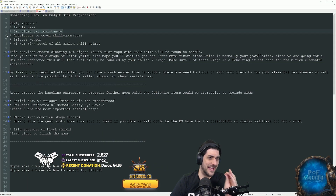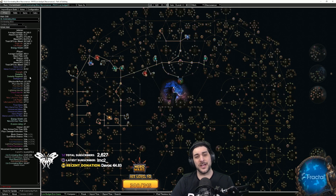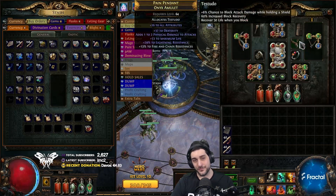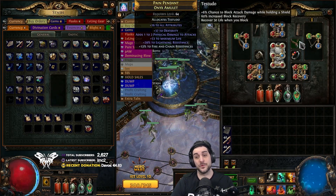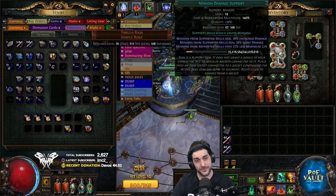Make sure you have enough attributes to cover your skill gems and gear — that's 121 dexterity required; strength is handled by itself thanks to how much we're picking up. The best way to solve this is via the amulet first, and if you need any more you can bench craft dexterity on your gear, your boots, or your rings.